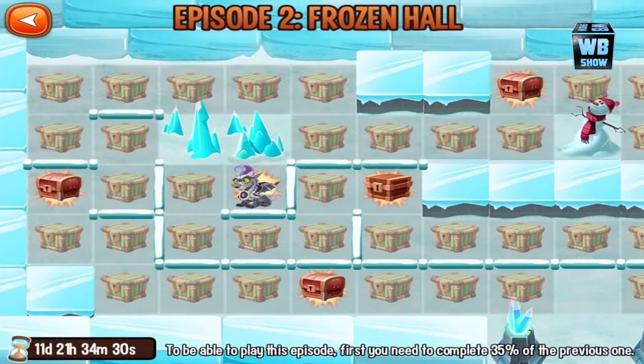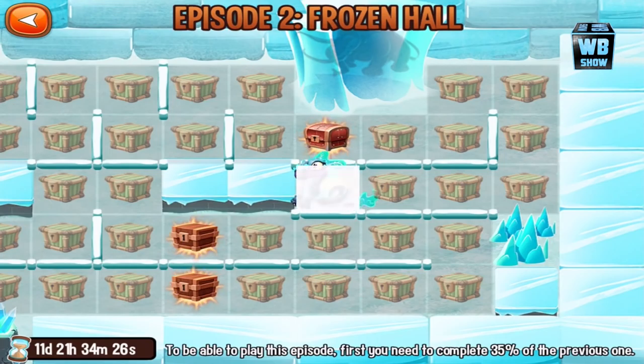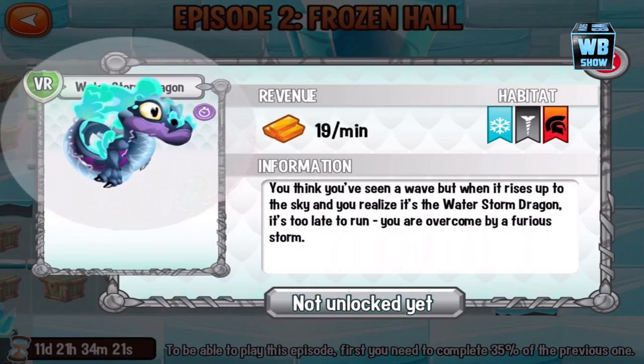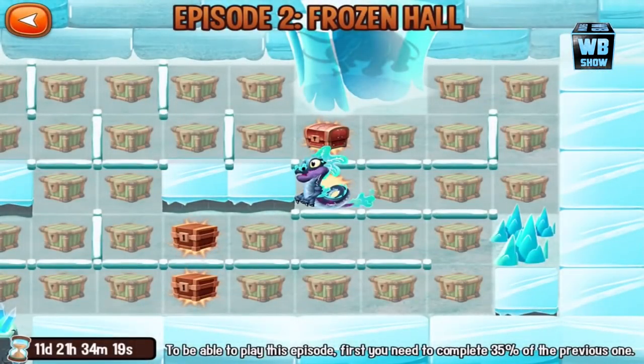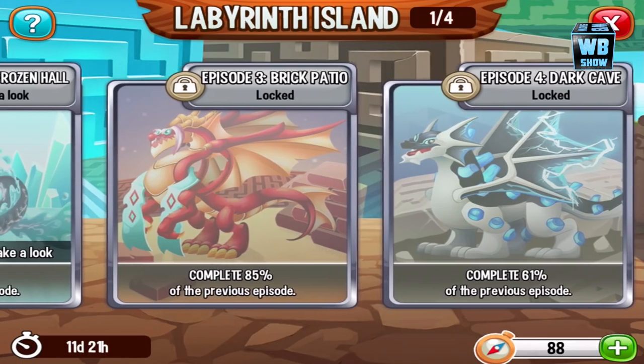On the second island we have the Chainmail Dragon — I probably want that one. And the Water Storm dragon, look at the animation on that one, it's nice. Unfortunately we can't look at the other two because they're locked.